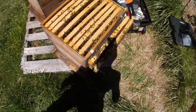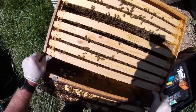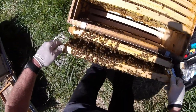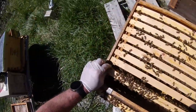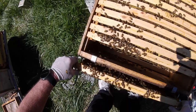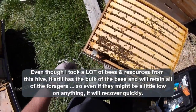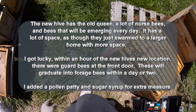So what I've just done: I just made this hive over here queenless, and trust me, within an hour these bees are going to know it. That frame that I showed you — the one with the one-day-old eggs that I took the queen off of — they will take and make a new queen from those eggs. She will hatch in about 12 to 16 days, be mated, and basically what I've done is just created two beehives from one.